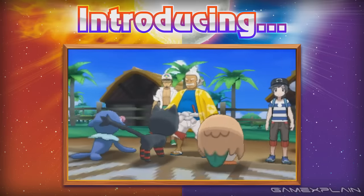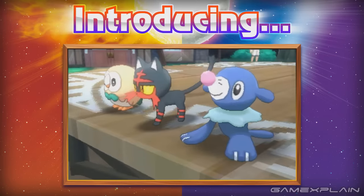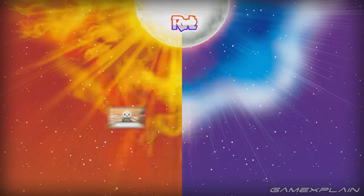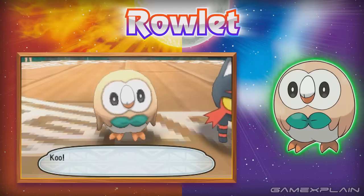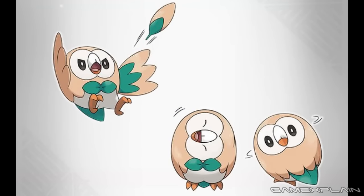The most exciting part of any Pokémon game is seeing what new Pokémon there are, and we're in for a strong generation if the starters are anything to go by. First up is Rowlet, a dual Grass and Flying type based on an owl. The Pokémon Company has released more information stating that it's classified as the Grass Quill Pokémon and has the ability Overgrow.